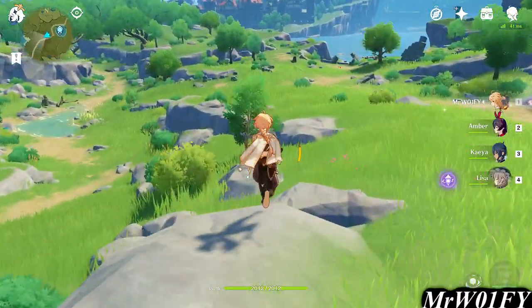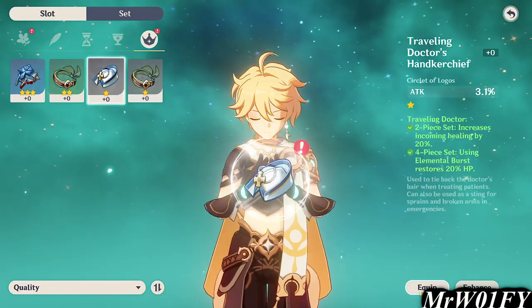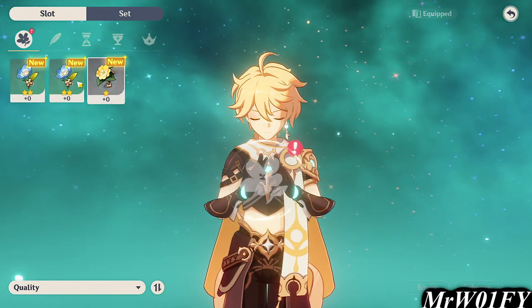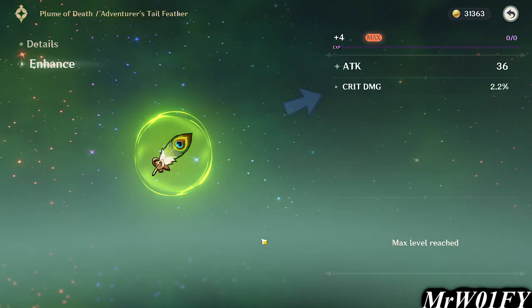Just like the weapons, you can upgrade artifacts by fusing other artifacts into the new ones, however you cannot use crystals to power these. Artifacts will randomly start with a few bonus stats and gain extra ones up to a maximum of 4, gaining these new stats every 4 levels.